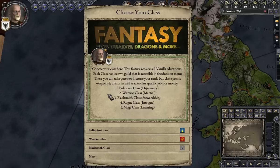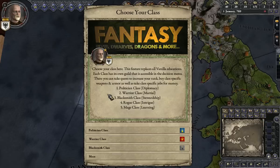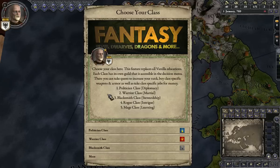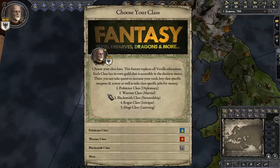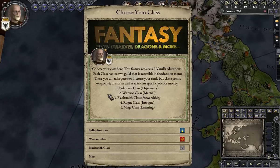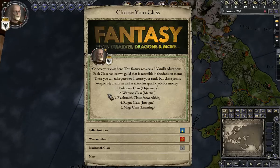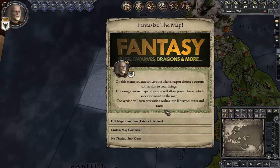Now we can choose the unique class for the elven race. This feature replaces all vanilla educations. Each class has its own guild accessible in the decision menu. There you can take quests to increase your rank, buy class-specific weapons and armor, and take class-specific jobs for money. He also added the ability — akin to having Valyrian weapons in the Game of Thrones mod — to equip weapons and armor that help in personal combat. The elven classes are politician, warrior, blacksmith, rogue, and mage. Because this is early, I'm going to go with the warrior class. I got rank one.